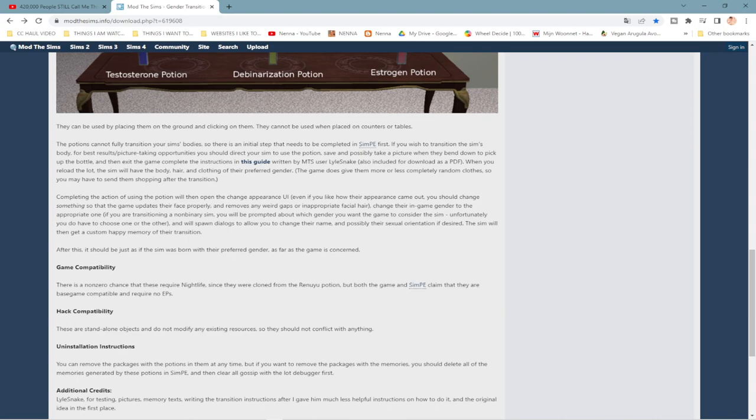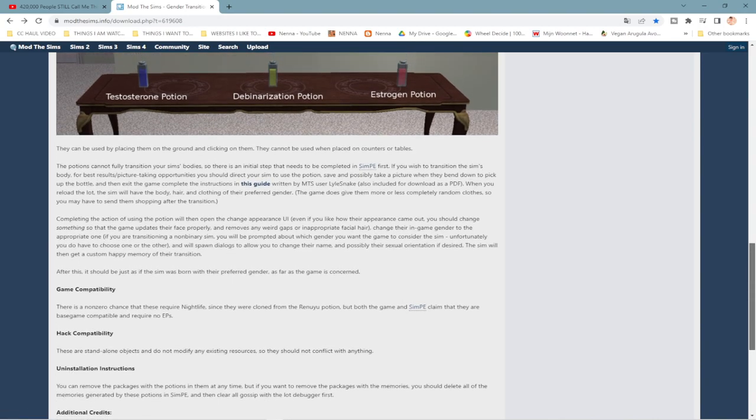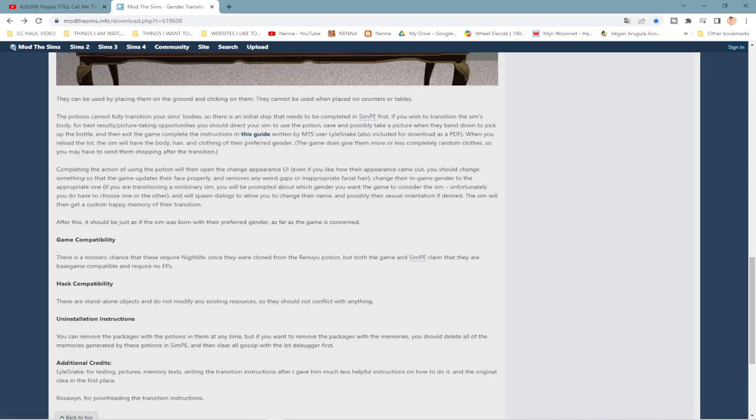I haven't tested the mod yet so I don't know exactly how many steps there are. I do want to say that I really like having the option to give your sims a permanent memory without having to fully transition, but also having the option to transition and have the memory. There are two options to this mod and that's what I like. It gives your sims a memory for storytelling — something your sim will have for the rest of their life. You can make it as realistic as you want.